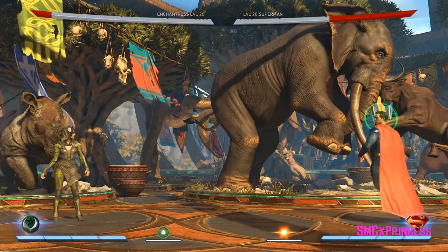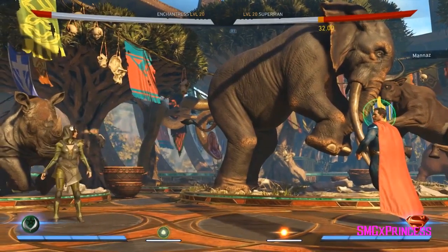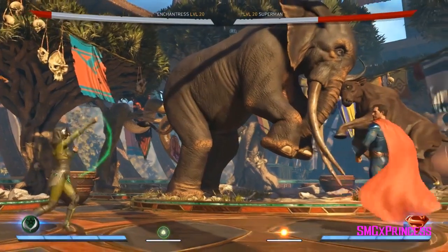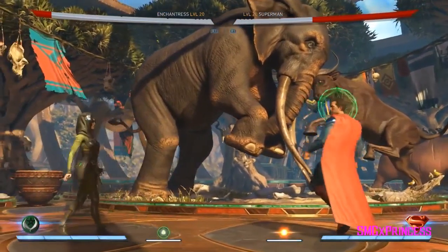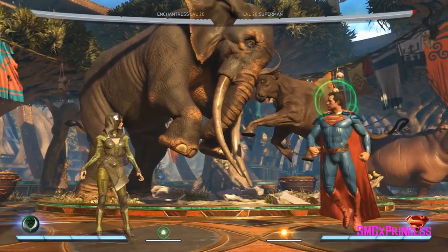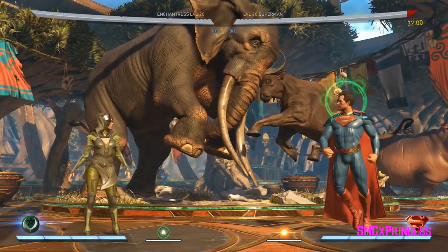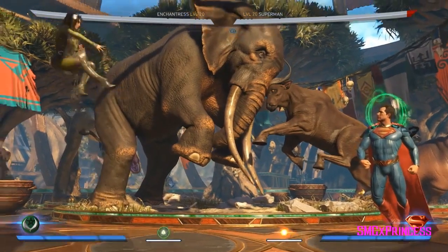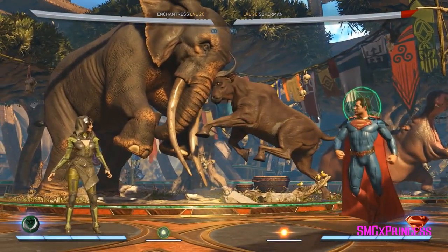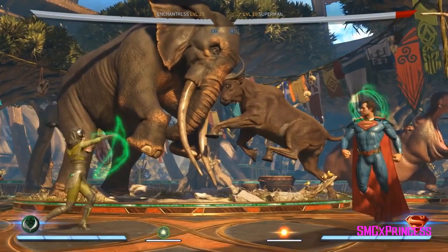Her other buff is her curse, which is one of her four moves. She draws a pentagram and then debuffs the opponent. Interestingly, this move does not actually hit — it's going to connect unless Superman is in an invincible state, knocked down, or he backdashes. You can't block it or duck it. There are four different curses that can happen: one prevents super meter from being gained, one causes meter burn moves to damage you and give Enchantress meter, one disables special moves, and the last one makes you take damage when you jump or duck.